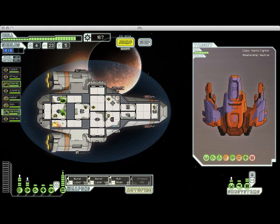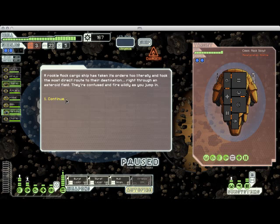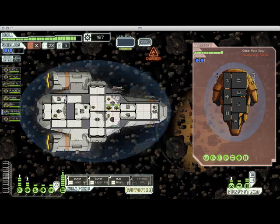Their crew members teleported back onto their ship and we are now no longer in a fight. So I'm going to send my two rockmen down to take care of this fire that they started. My crystal guy was taking damage from the fire, but my rockman was taking no damage from that — rock crew members are immune to fire. You are less likely to find friendly stores in hostile sectors, which is another thing to keep in mind.